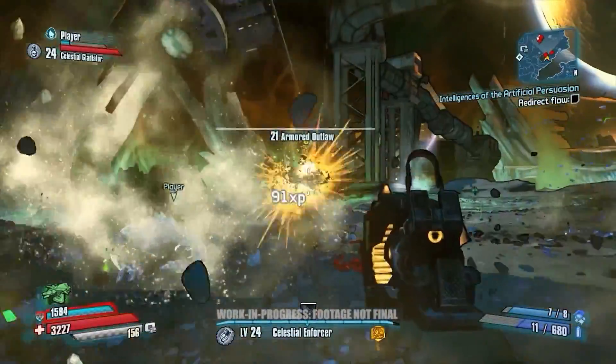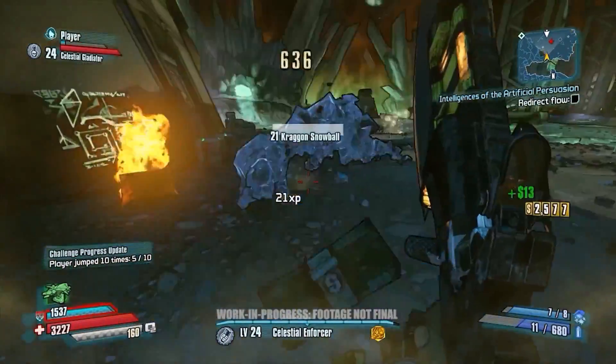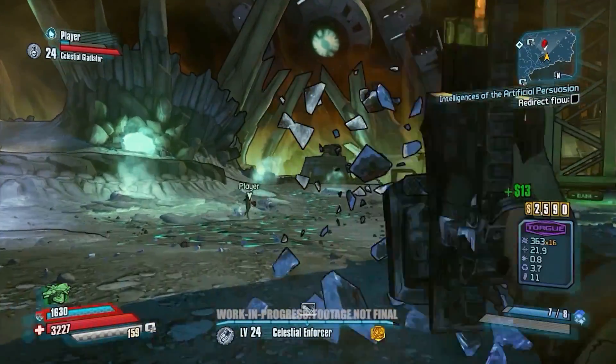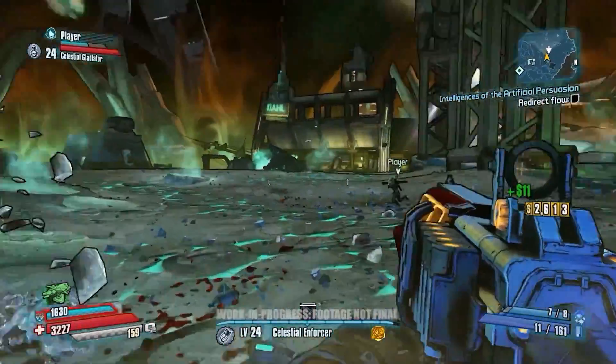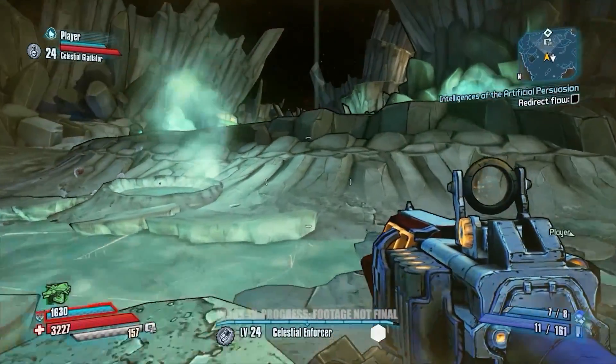The enemies we're fighting over here are the Kraggons — they're some of the moon beasts. They're essentially moon rock monsters, but because this is Borderlands they absorb elemental attributes as well, and these ones absorb cryo damage. We have a lot of liquid methane around this area of Elpis, and they've kind of inherited those abilities and are doing cryo damage towards you.